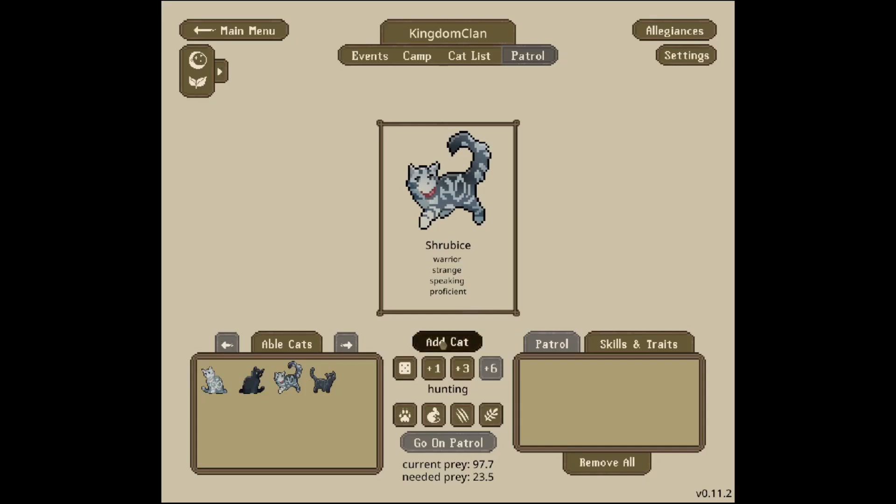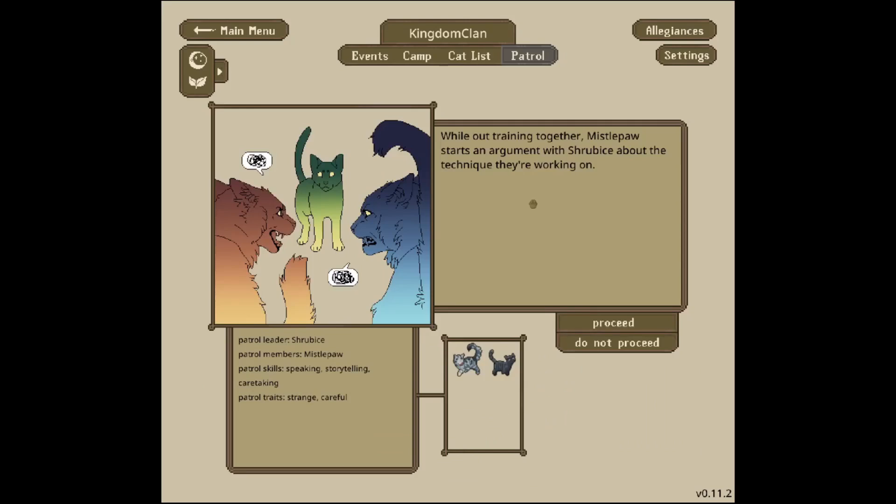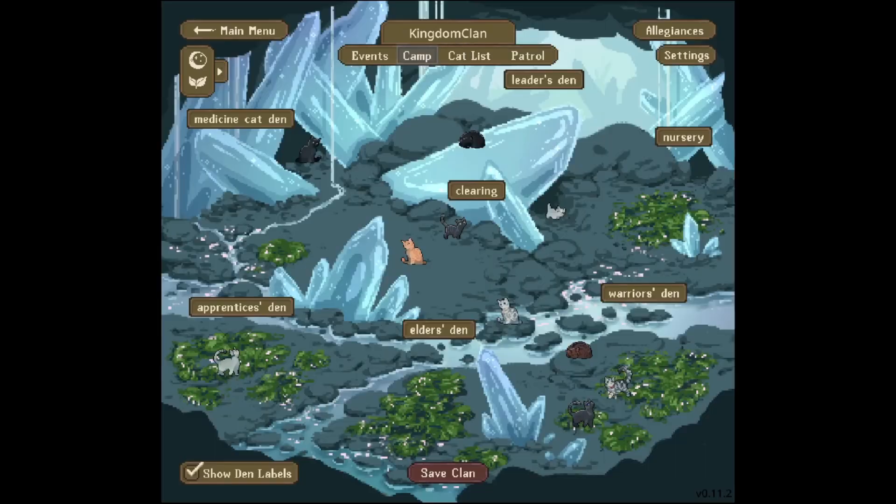Let's get Shrub Ice to go on a patrol with Missile Pool for some training. While out training together, Missile Pool starts an argument with Shrub Ice about the technique they're working on. Shrub Ice rolls their eyes, as amused by the apprentice's audacity as they are annoyed. I think I'm going to end this episode here. I hope you guys enjoyed — if you did, make sure to leave a like and consider subscribing. Make sure to comment your thoughts on Mottled Bone, because I don't trust that they're not the one who did the murder. Thank you so much for watching, bye!